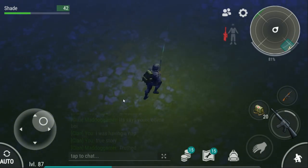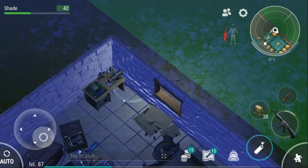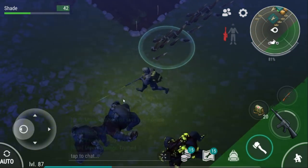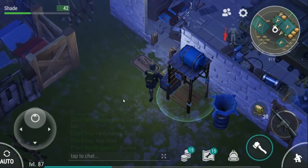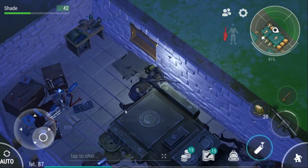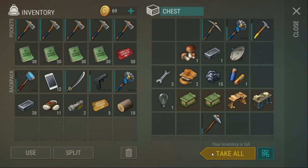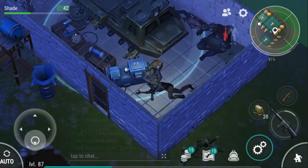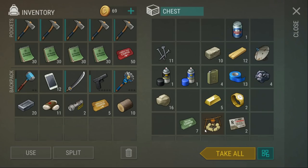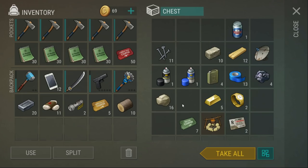A box full of VSSs would be nice - I think I've got seven VSSs stored up at my base, but a whole crate full of them would be very much appreciated. It doesn't look like we're getting anything else. I could have sworn the devs made it so you couldn't get more than like four floppy disks on raids. Have they got any signal amplifiers? I can't believe we just got 40 floppy disks. No signal amplifiers.